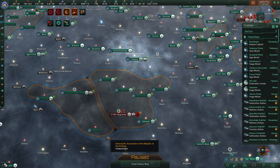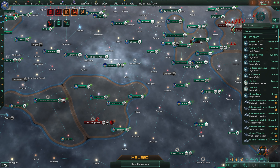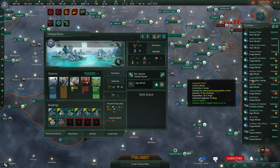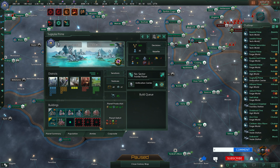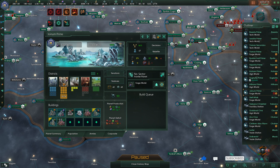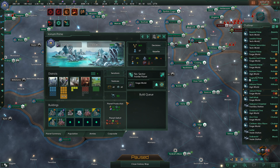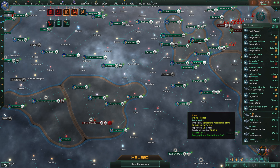They've taken over the X-941 Singularity, which is completely fine. It did take longer for our reinforcements to get there than hoped. This unification center requires a job, so we'll go ahead and put in an admin office. On this forge world, we need a job as well - we're going to upgrade our energy nexus. Actually, we're fine on energy for now, so we'll put in an industrial district instead.